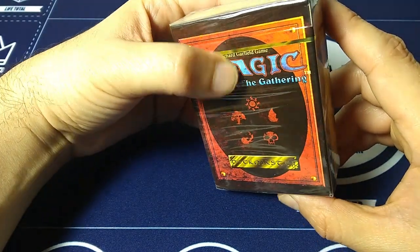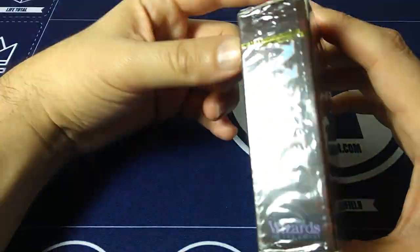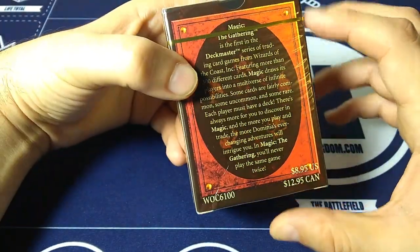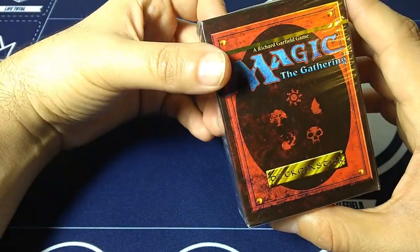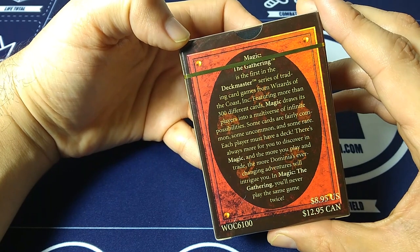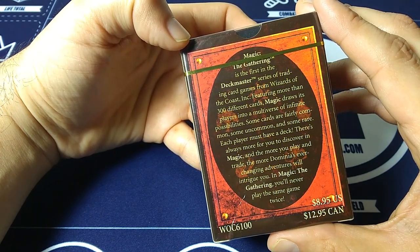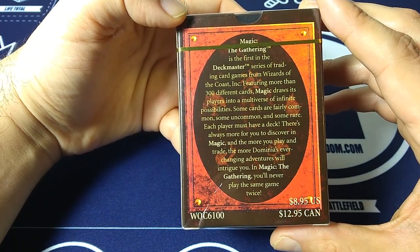I'm going to open this brand new box of Magic 4th Edition. We'll take a long, slow look at all the cards of my youth. We'll talk about the good ones, the nostalgic ones, the valuable ones. Check the description to see the websites I'm talking about, because I've pulled up a bunch of valuable information on 4th Edition. Magic the Gathering is the first in the Deckmaster series of trading card games from Wizards of the Coast. Featuring more than 300 different cards, Magic draws its players into a multiverse of infinite possibilities. Some cards are fairly common, some uncommon, some rare.